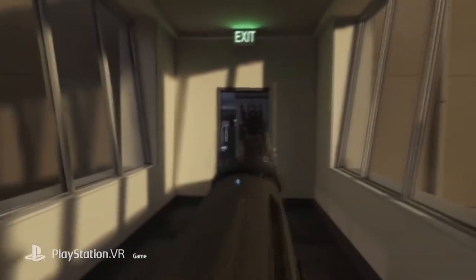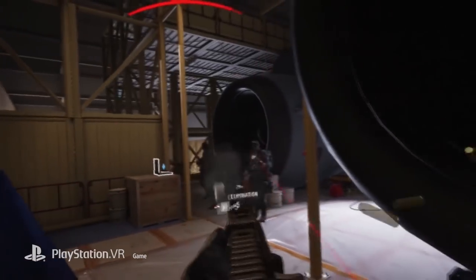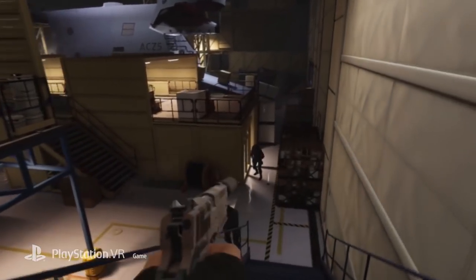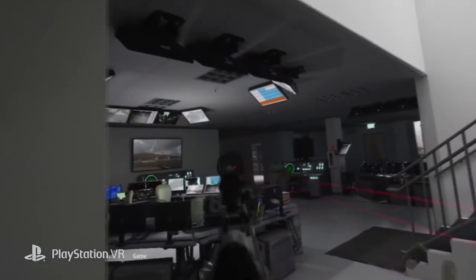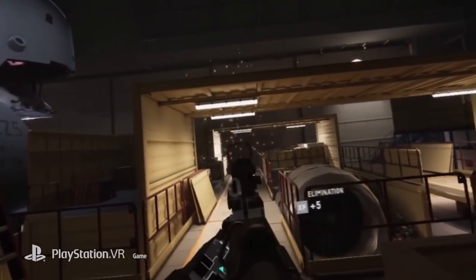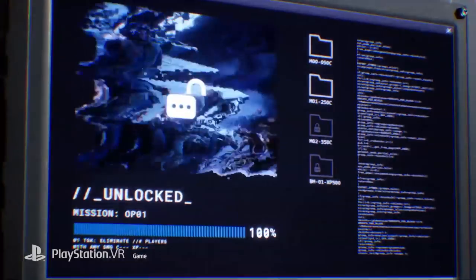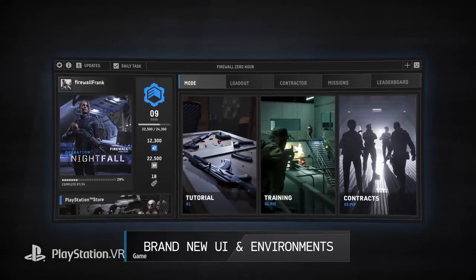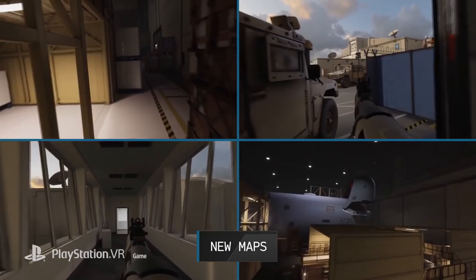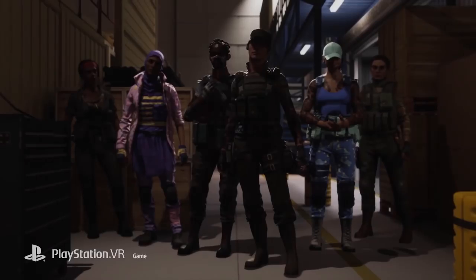Another design change made by First Contact Entertainment is the new way contractors are displayed in the lobby. They no longer mimic your gun movement one-to-one; instead they play out canned animations — one teammate will sit spread-legged on a chair, one stands up, one squats down. I find this one of the stranger decisions made by the team. I'd love to hear if there was a particular reason — was it because it looks less janky, or is it less demanding on the hardware?